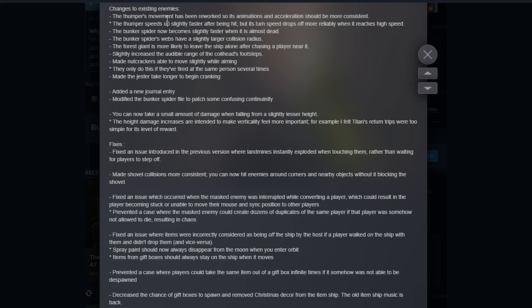They made some changes to enemies as well. The thumper's movement has been reworked so its animations and acceleration should be more consistent. If you hit the thumper it speeds up, but its turn speed now drops more reliably when it reaches high speed. When the bunker spider is almost dead, it gets a little bit faster. The bunker spider's webs also now have a much larger collision radius, so be careful when traversing around those.